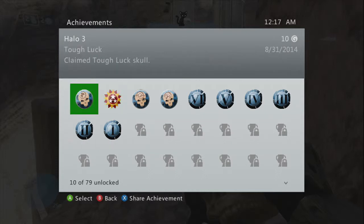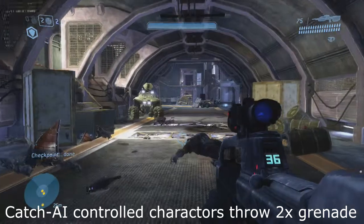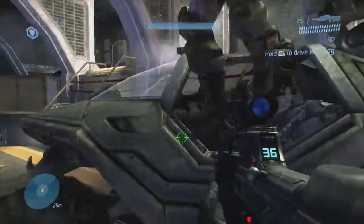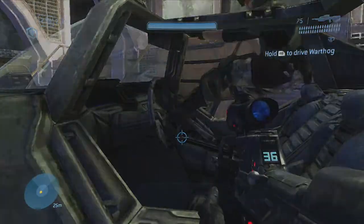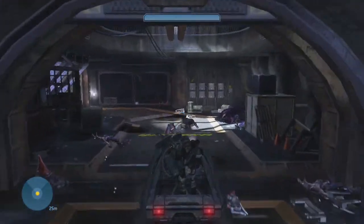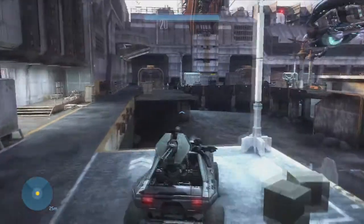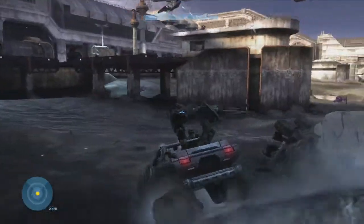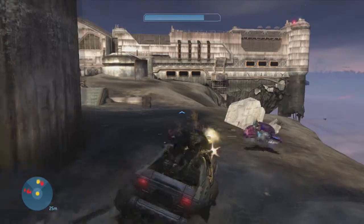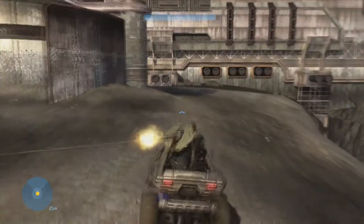We're going to be moving right along here. This is going to be the Catch Skull in the level The Storm. After you clear out the tunnel section when your marines bring in the 50 cal to help you clean out this section, go ahead and grab the Warthog. There's a few methods you can do this but I prefer the Warthog, it's a lot easier. You just want to basically keep yourself down below the normal Wraith because if the normal Wraith gets destroyed the checkpoint is activated and the skull will disappear.